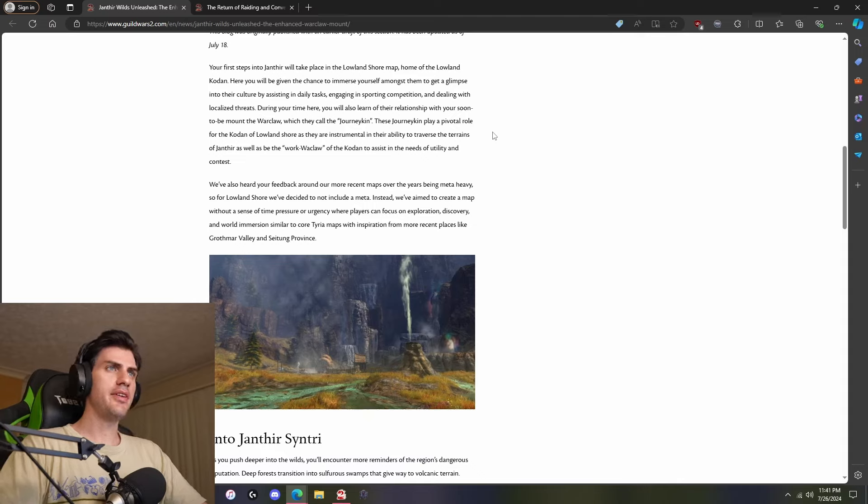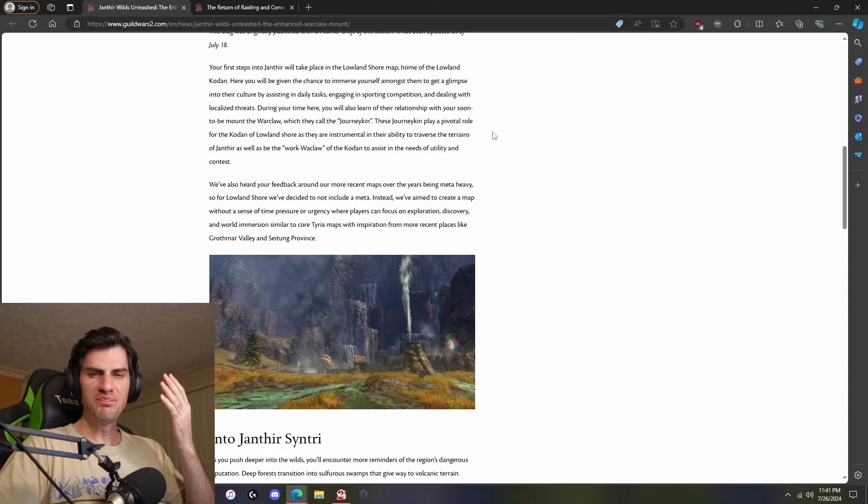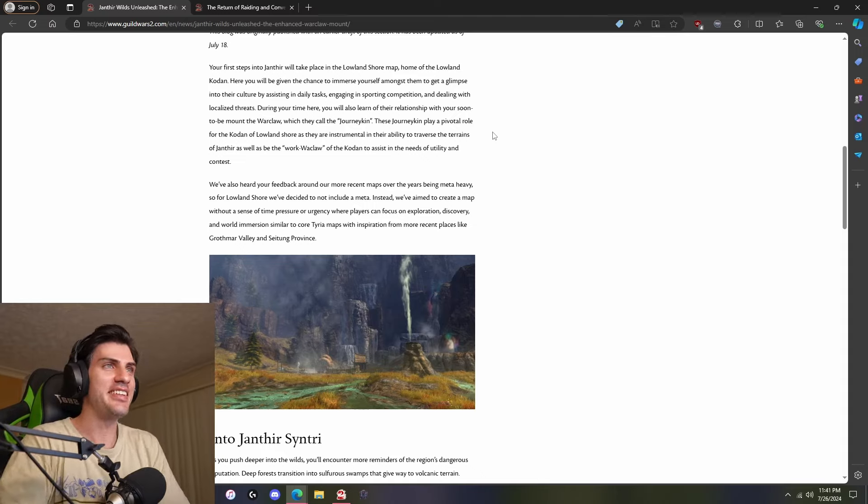So your first steps into Janthir will take place in the Lowland Shore map, home of the Lowland Coden. Here you will be given the chance to immerse yourself amongst them and get a glimpse into their culture by assisting in daily tasks, engaging in sporting competition, and dealing with localized threats.